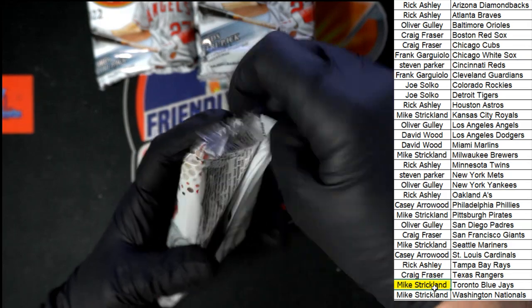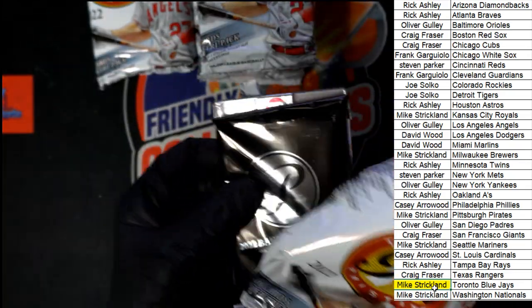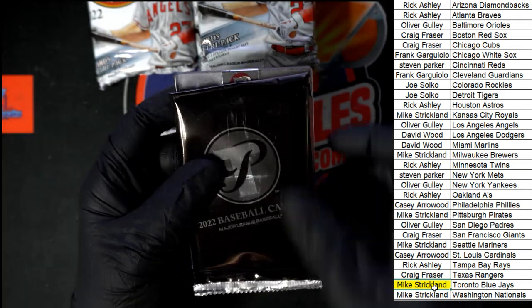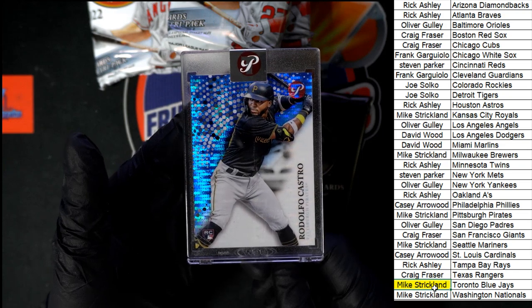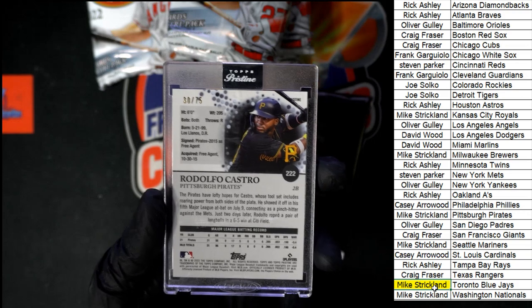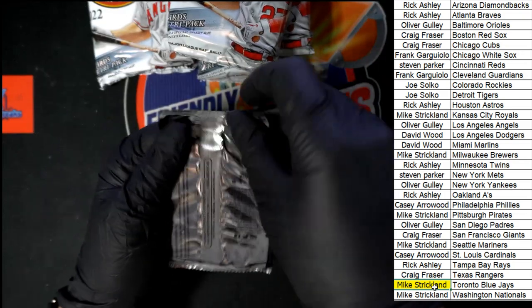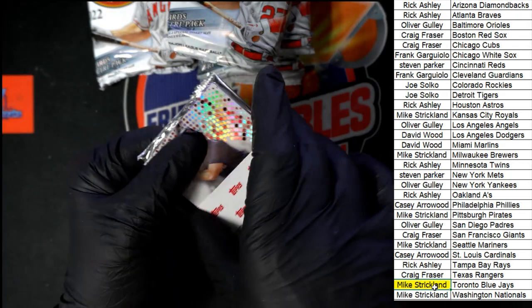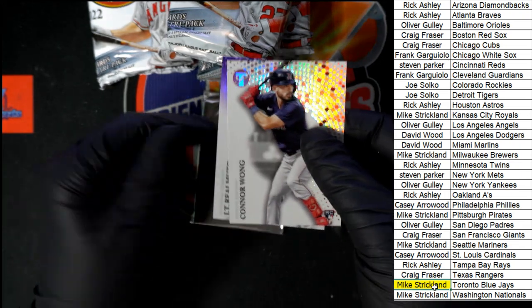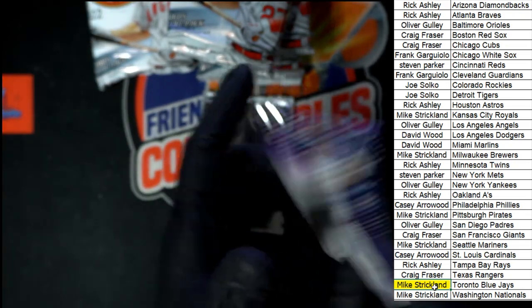Next pack. Our case card is Rodolfo Castro for the Pirates — going to Mike S as well. Beautiful blue shimmer on that, and it is numbered 30 of 75. Very nice. What do we got on top? It's Connor. Behind that, JT Realmuto in purple — if you know me, you know I like me some purple and blues. And that is numbered 19 of 99. Super sharp on the Realmuto.